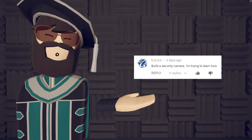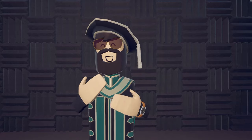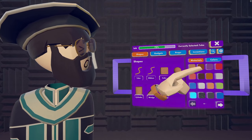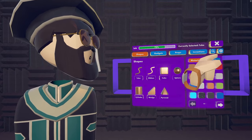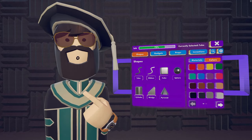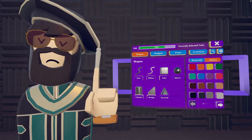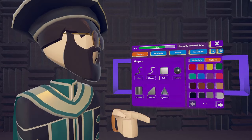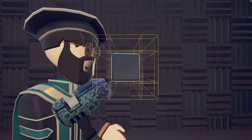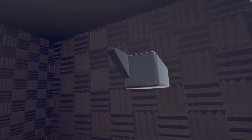The next comment is by DJ Little G asking to build a security camera, and he's trying to learn how — so I'm going to teach him. First thing we're going to do is use metal material because it's a security camera. There are different kinds: ones on the ceilings that look like a bulb, and ones that look like a camera. We're going to do the camera-style one. The bulb type is really only two shapes, but we're going to make the camera version. So we're going to make a square here like this.